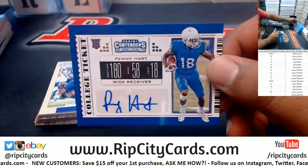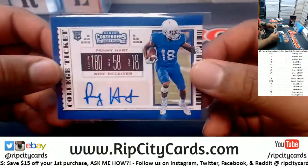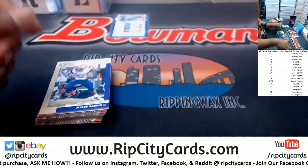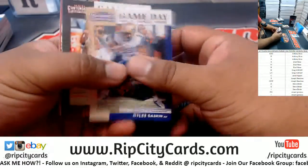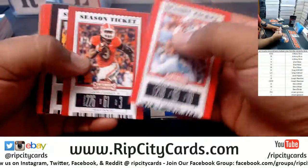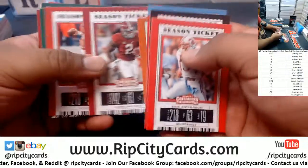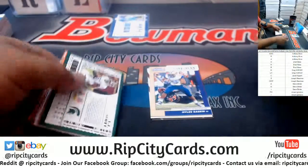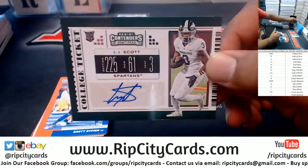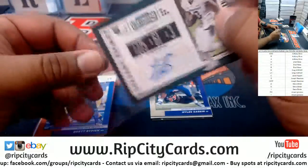First hit goes to the H spot, which is Brad — Penny Hart with the autograph. You never know, Jordan, it could break today, tomorrow, or a week from now. You just gotta be patient. Going to the S spot — LJ Scott. S spot is JMS. There you go.